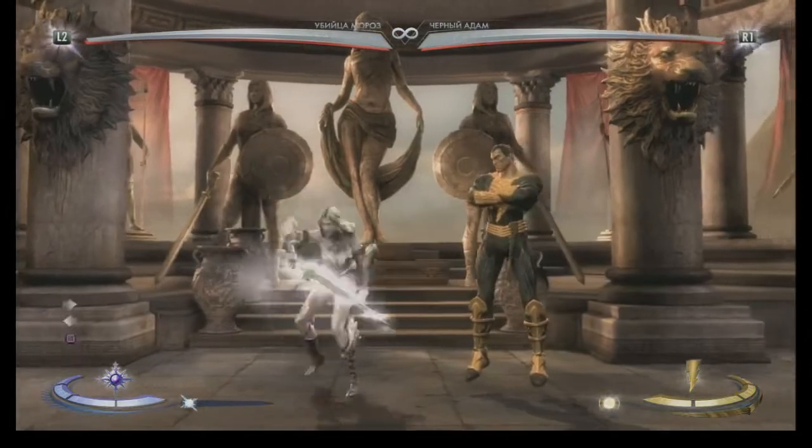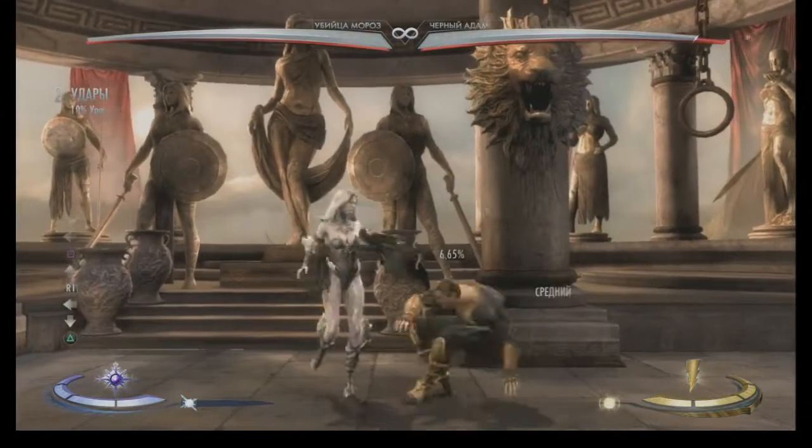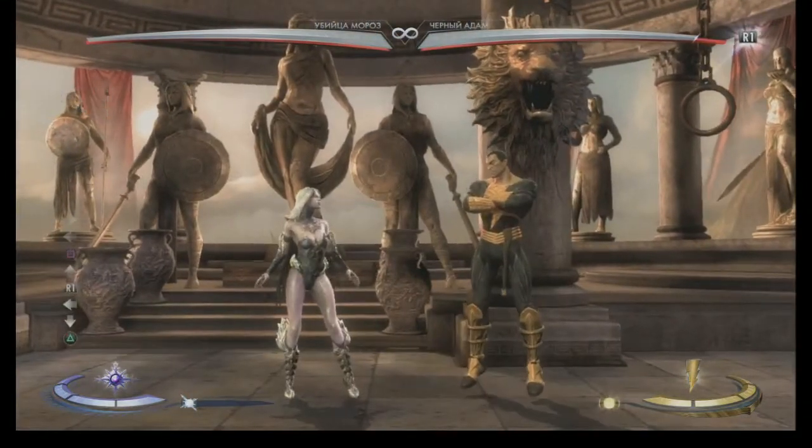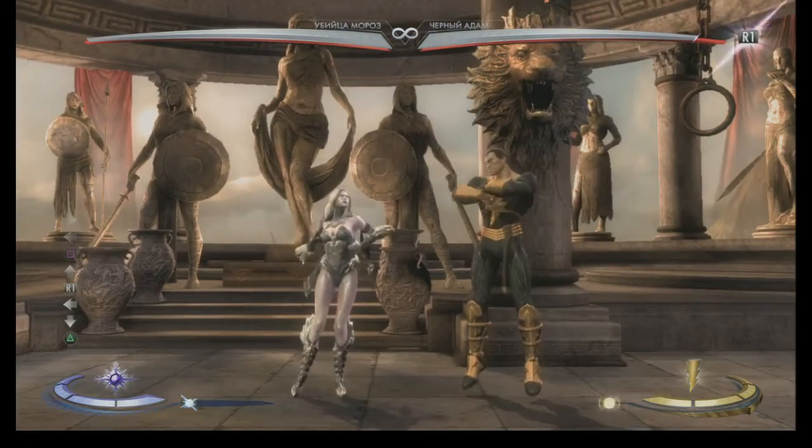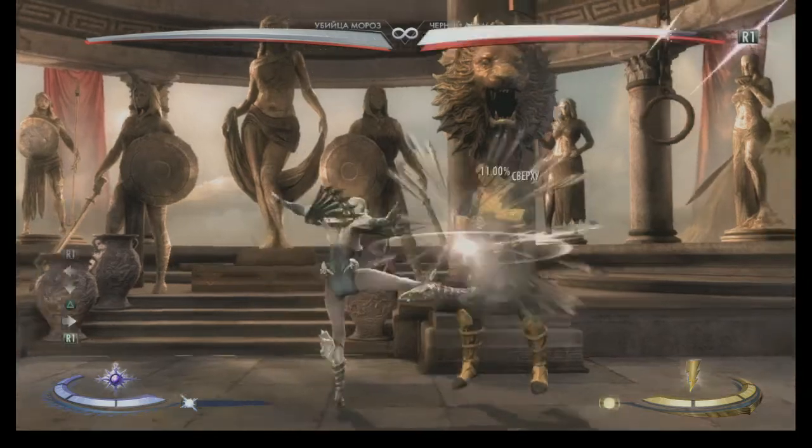Next up: forward 3, back 1-up 3, and down 2 against an airborne opponent - you'll use the same combo. Actually, there's not a starter that yields the same combo; I'll get to it a little bit later. So, meterless reset.